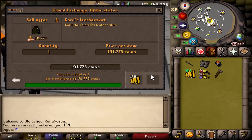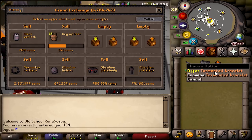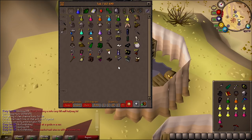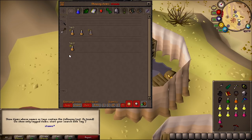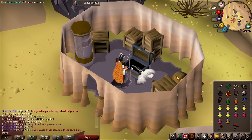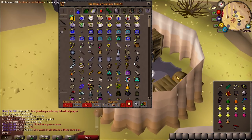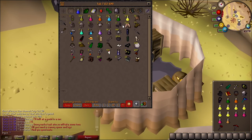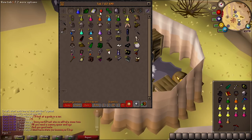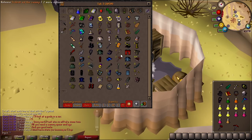Right now I definitely have to sell some stuff because I need to afford a Dragon Warhammer or at least a Bandos Godsword. I need an archer's ring switch too — we want as much room in inventory when doing it the old way. I need to make all my potions as well, so I hope to god that I kill Tekton. If not I'll have to use the overload.